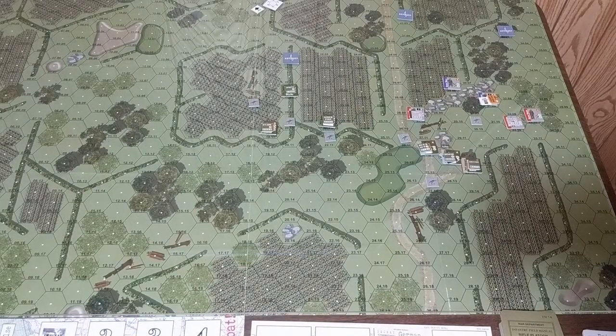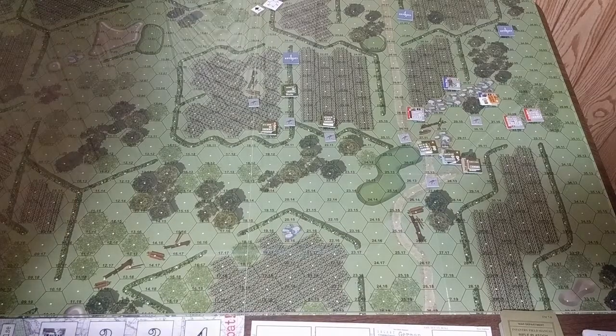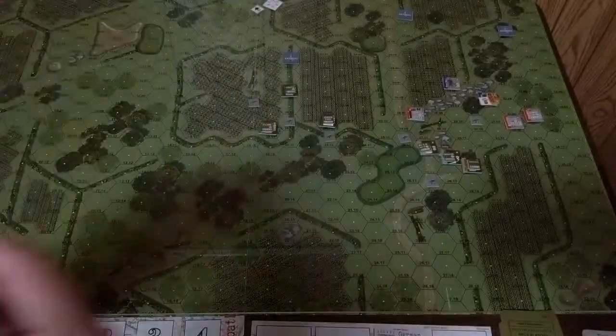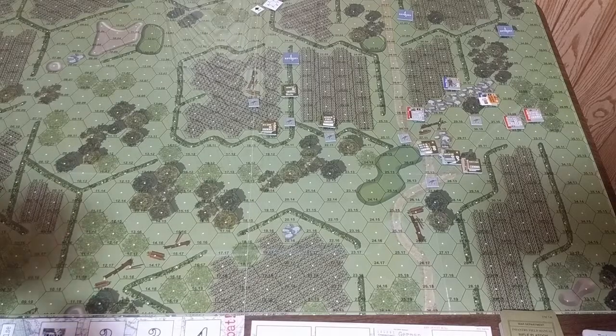The last red character is also in cover with normal morale, and he gets a rapid fire order — so he'll be able to shoot every impulse, but the rapid fire order comes with a minus-two dice roll modifier. That's the end of red team. For blue team we have two enemy characters remaining: one has no extra markers, the other has a light wound and low ammo.